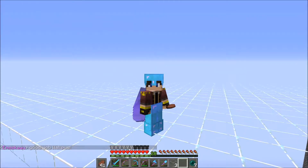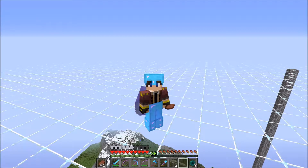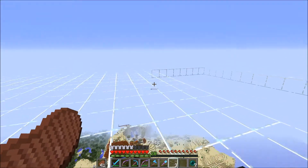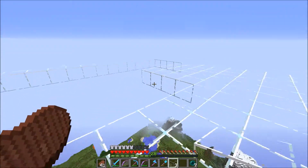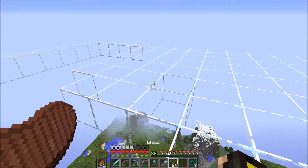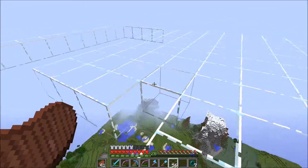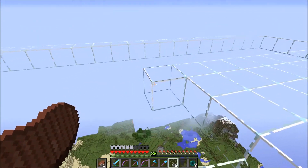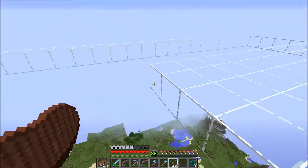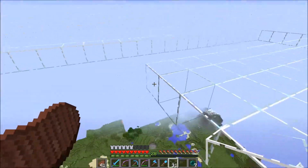Today you guys may be wondering why I'm standing on top of this giant glass platform right here. You guys probably know the answer to that because my builds are notorious for getting struck by lightning. My log shop is constantly getting hit by lightning, and I can't do anything to fix that except build a glass structure above it. So what I'm doing currently is building a glass structure above our little villager farm down there.